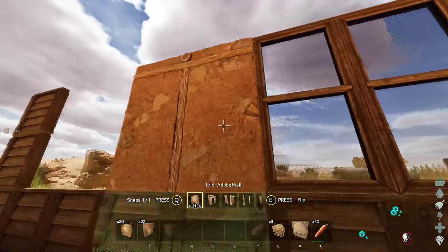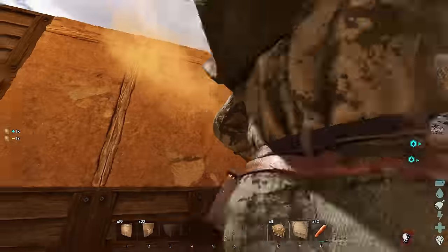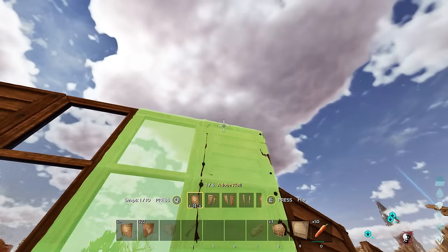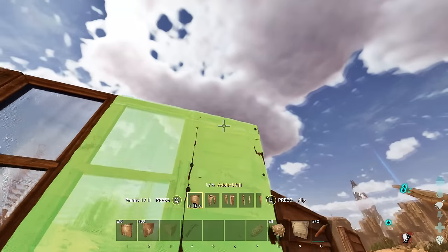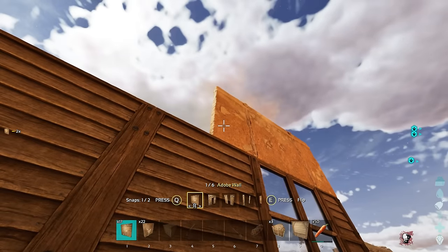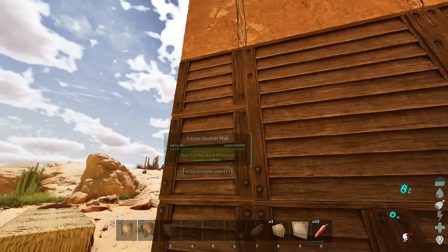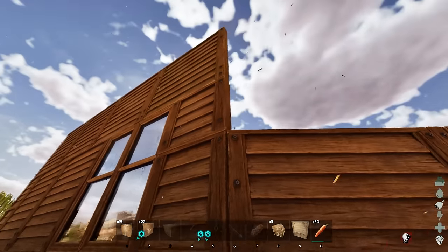I'll just do one side and then do the other side off cam. You can see the progress here. From here I need to snap onto the top of this one specifically. It was a lot easier in single player where I could fly. When you can see the top of the structure, you can snap to it a lot easier. Basically what we've done is we have a trim of the quarters coming up, and then on the very top here we're going to be using full pieces.